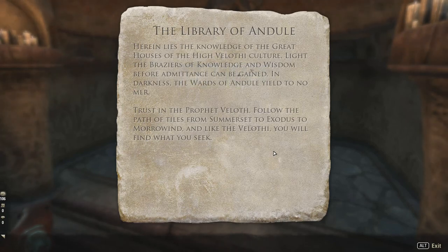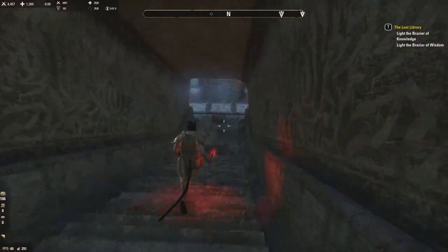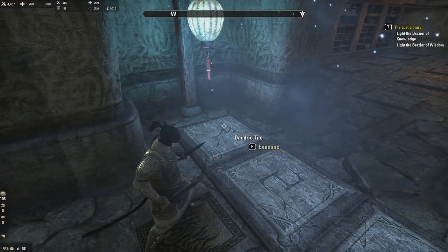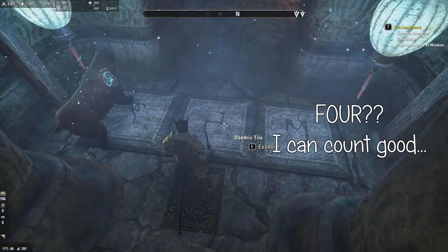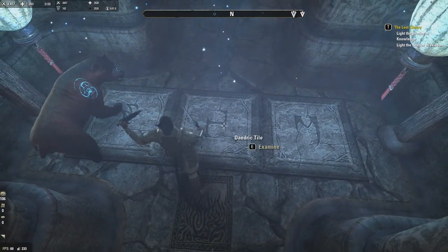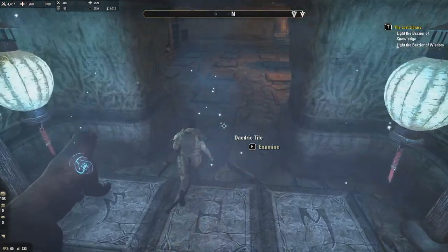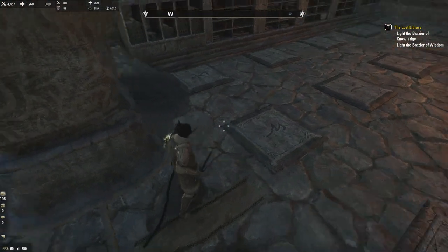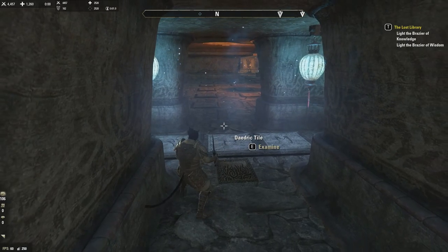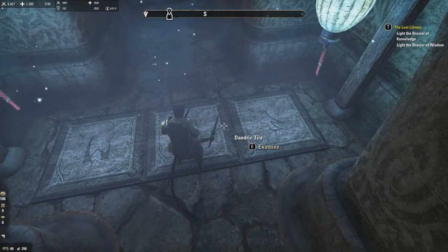Inside the library: 'Herein lies the knowledge of the great houses of the High Velothi culture. Light the brasiers of knowledge and wisdom before admittance can be obtained. Trust in the prophet Veloth, follow the path of tiles.' There are four tiles on the floor in a room — if you stand on the wrong one, it teleports you back to the entrance. What you have to do is light two brasiers. You follow these tiles to get to the brasiers.